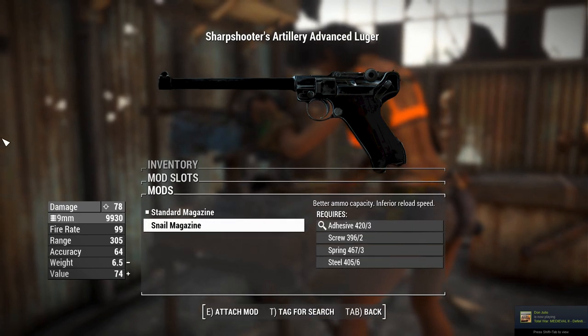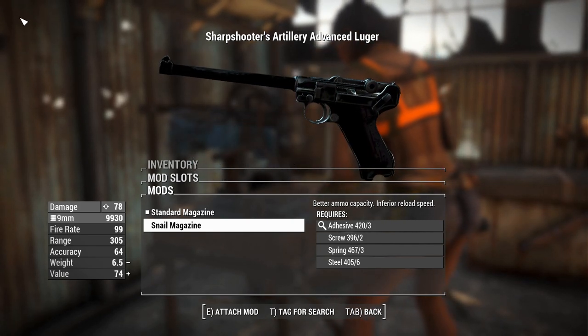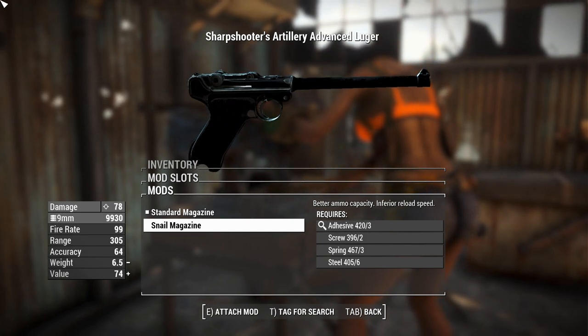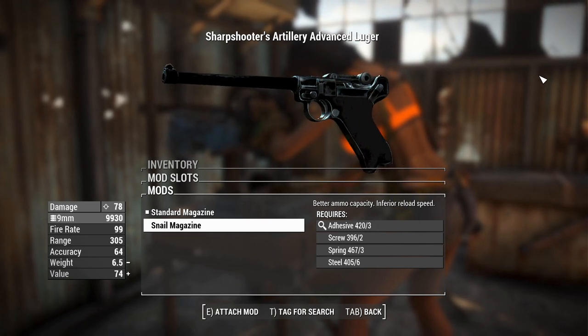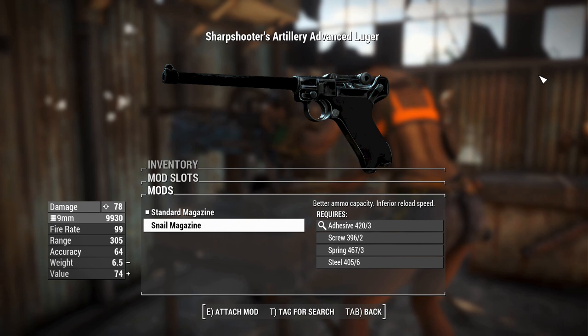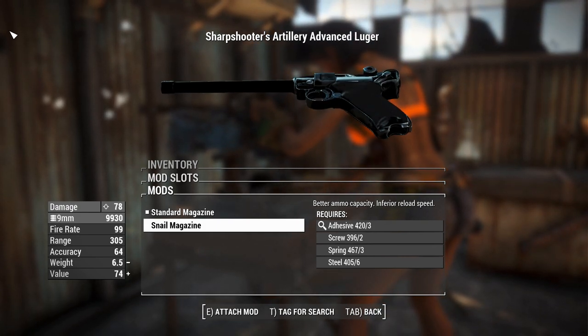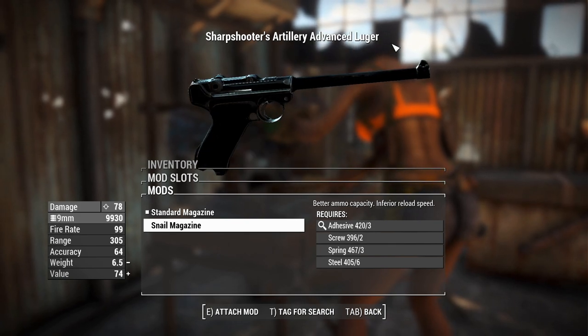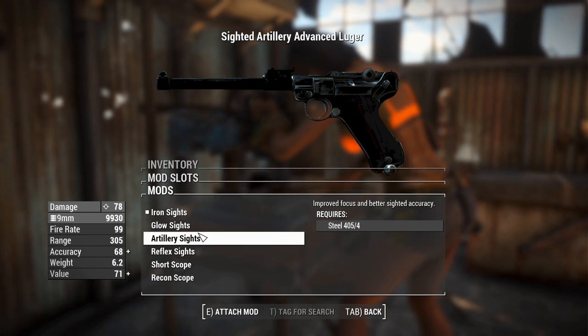We've got a standard magazine or a snail magazine. This is basically the drum that the stormtrooper blokes — the German shock troopers — used back in the First World War. Since the modder doesn't actually have access to use the snail magazine asset, it's just completely invisible. You do get the real-life accurate 32 rounds in the drum though, so that's helpful. We'll leave this at standard for now.